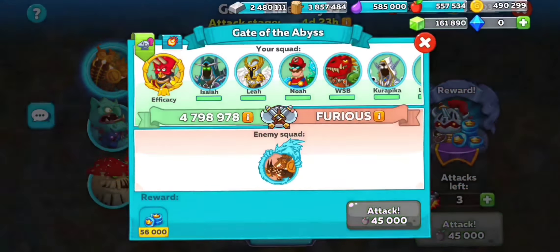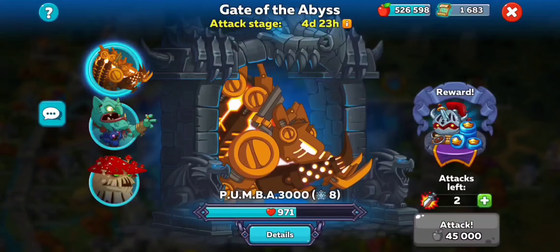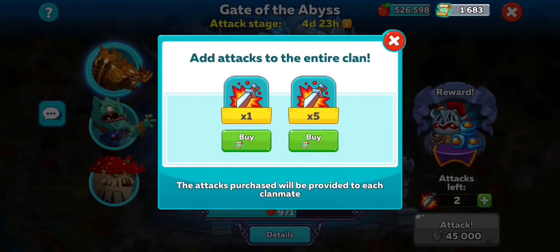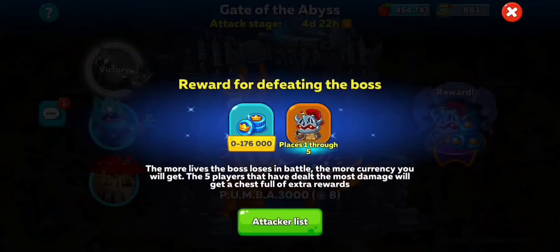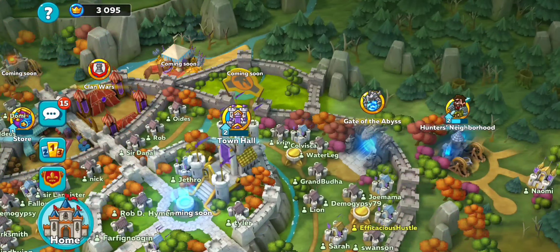Why don't we go ahead and take on a boss of our own — Pumbaa, we're coming for you — with this extremely powerful squad. Don't worry if you do run out of attacks, because as a leader you do have the option to buy more attacks if you need to, and these get shared across the entire clan. If you buy five, everybody gets five more attacks — make sure you talk to your actual clan leader about it though. Once your clan has finished off a boss, you can go ahead and hit the attacker list and see who the top attackers were in your clan. For us it was Mr. Bear, or One Punch Bear.